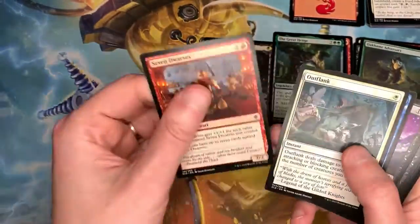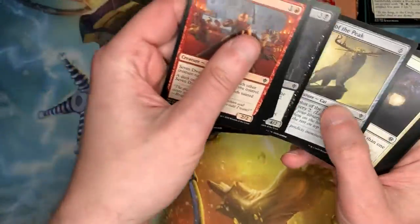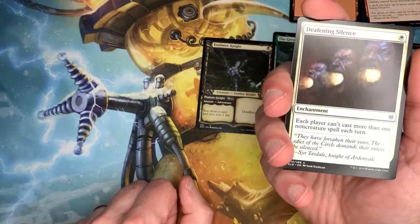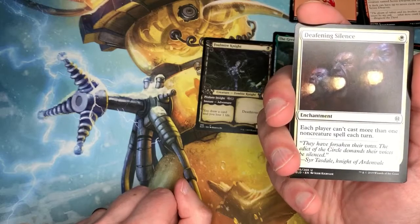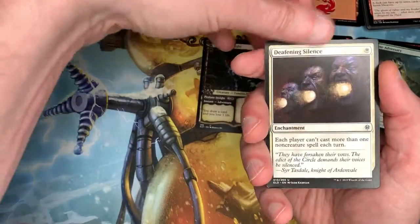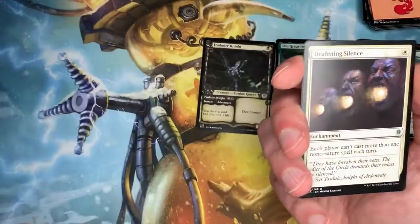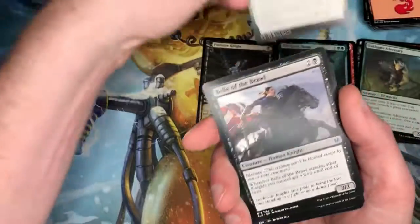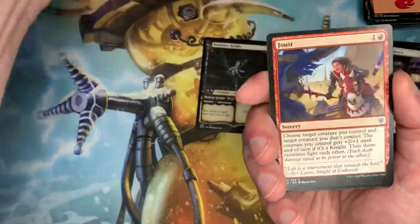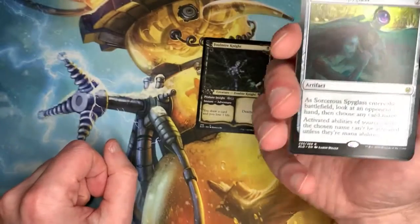All right, here we go to pack three. There's a lot of complaints about cards like this — Battle of the Brawl. Hardy har har. And Joust.